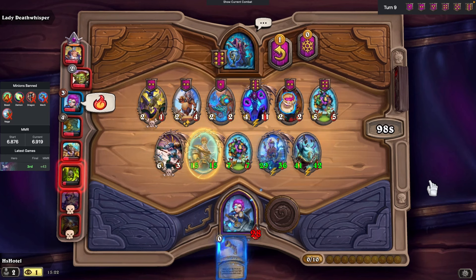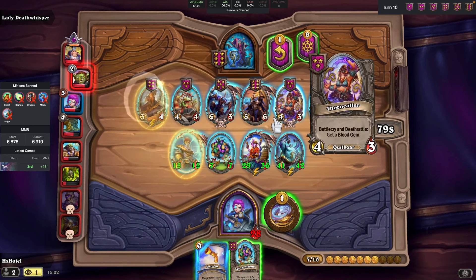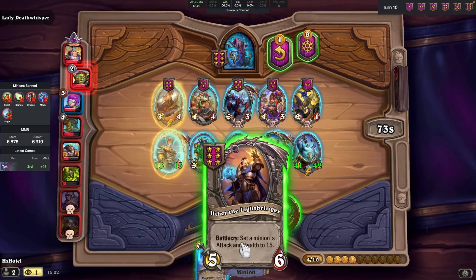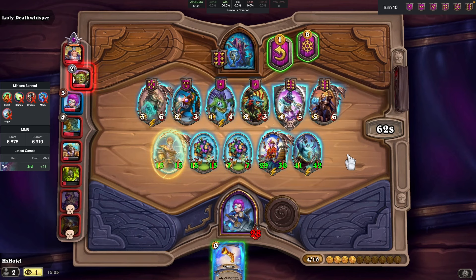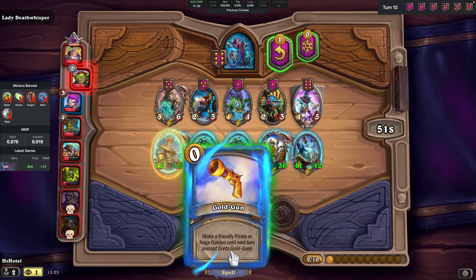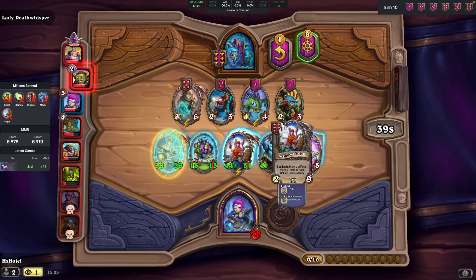We immediately buy the second ball and look for Uther again. In this way, we can play the same game as before, hoping that this time the buff goes on the second Ball of Minions on the board. In this case, we are unlucky because the buff did not hit the ball. But this is still a great way to farm stats.